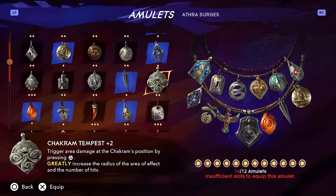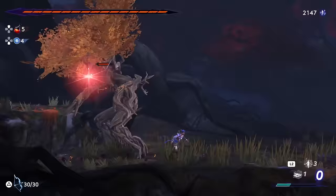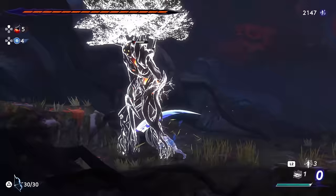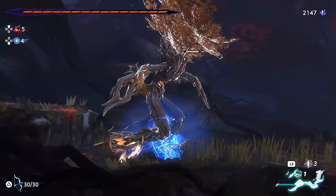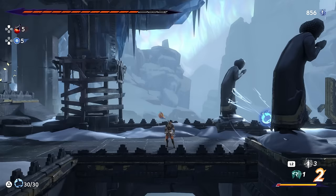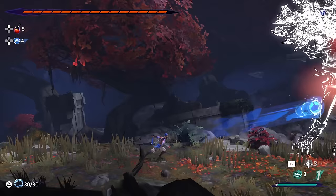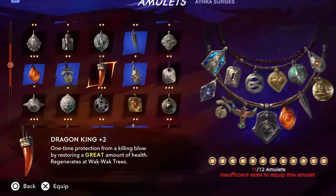Chakram Tempest is actually hilariously strong against enemies if you get the timing right. When you throw your Chakram, you can press the ranged attack button again to have it deal AoE damage at its current position for a couple of seconds depending on the rank, and it does an insane amount of damage if fully contacting a target for the full duration. The tough thing is getting the timing right and making sure your enemy gets caught in the AoE — it leaves you open and vulnerable for about a second. Once it's going though, you're free to wail on that enemy at the same time, and you can actually parry-deflect your Chakram back and reactivate it again. It's super strong, great for opening up fights, and it's definitely an S-tier amulet in the right hands.